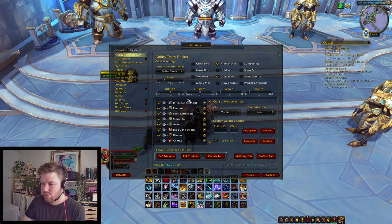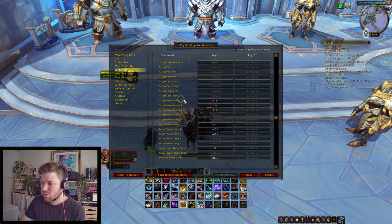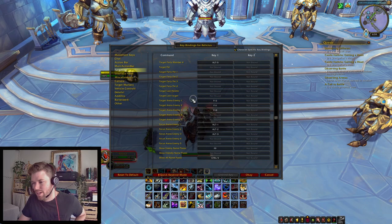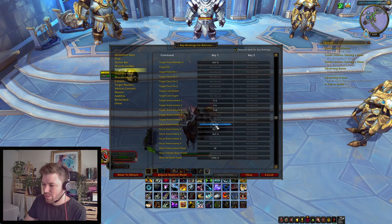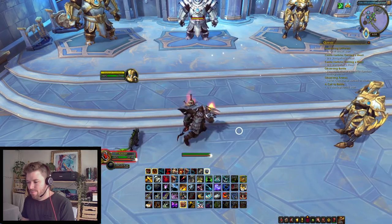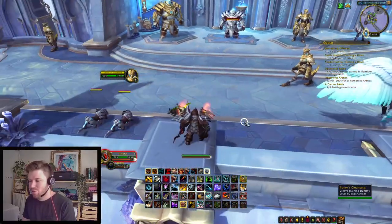The one thing I'll just show you is where to find the arena targeting macros. You set these up in keybinds under focus targeting and just scroll down. You can see my arena targeting macros — I've got setup on the mouse here: 12, 11, 10, and then for focus target I've got alt 1, alt 2, and alt 3. It really is a bit of time to learn all of that.